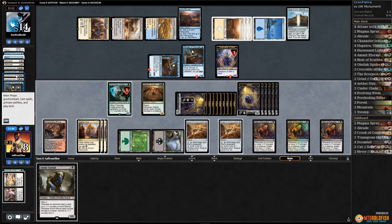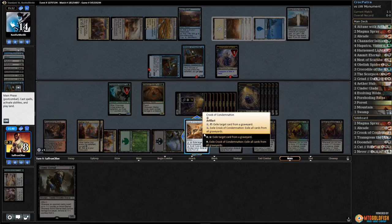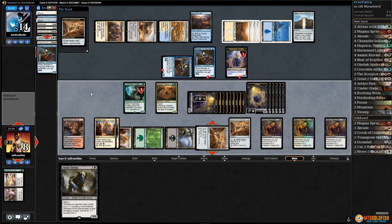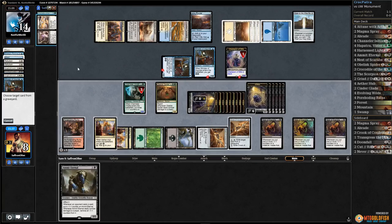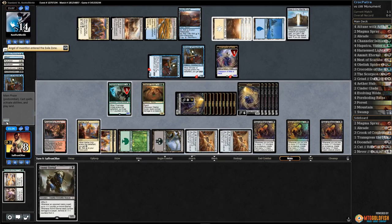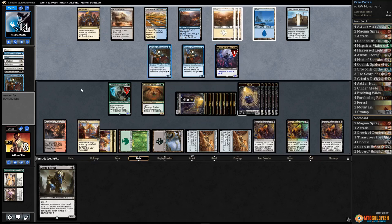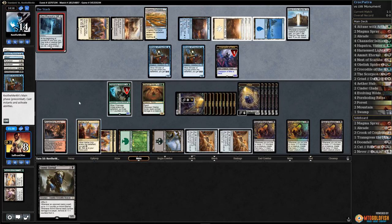One, two, three, four, five. Let's just exile a creature — get rid of Cataclysmic, get rid of Angel. Pass the turn. Yeah, we shouldn't have let our opponent get that Champion of Wits. Our big fear now is that they just hard-cast Cataclysmic.